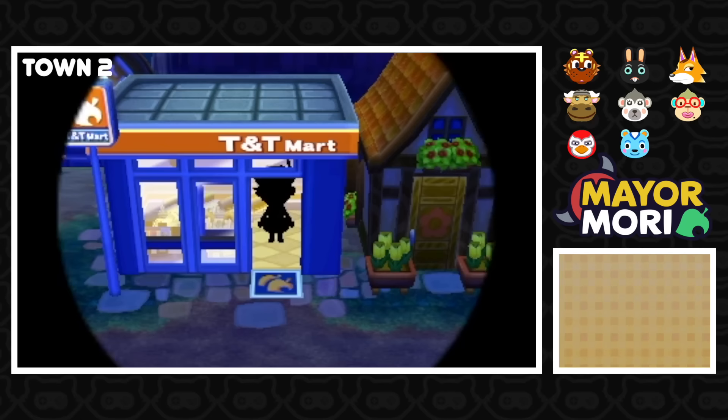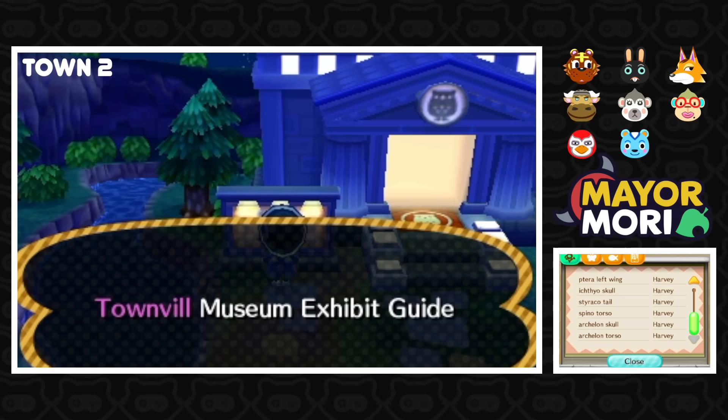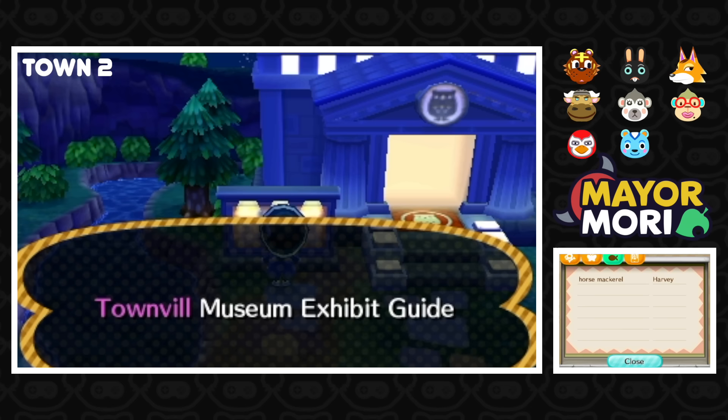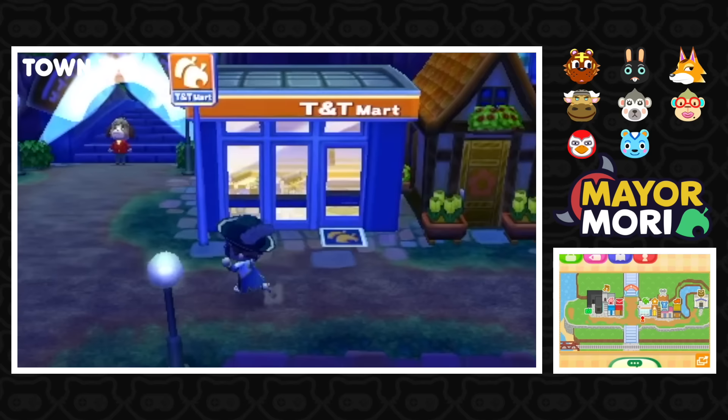Let's check out the museum and see how many things they donated. Harvey — definitely a fan of fossils. Got a T-Rex tail in there. Probably about a fifth of the fossils. A handful of bugs, one fish, and no pieces of art. That seems to be a pattern — no one likes donating the art. Maybe when they find a genuine piece they want to keep it.